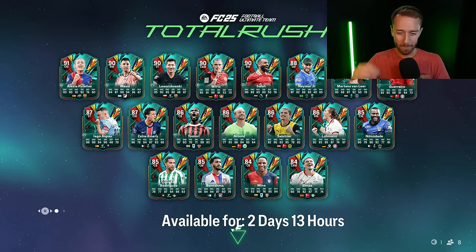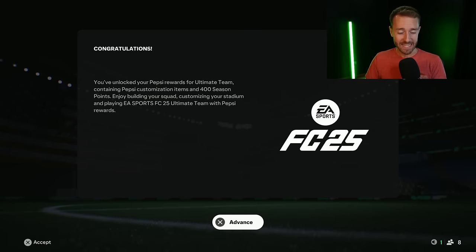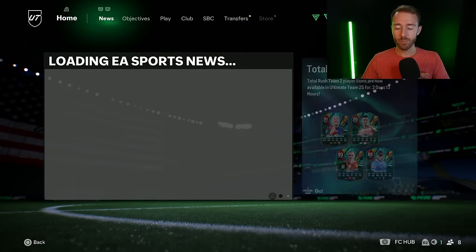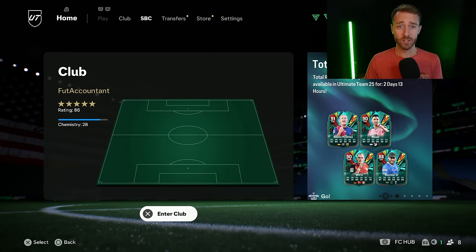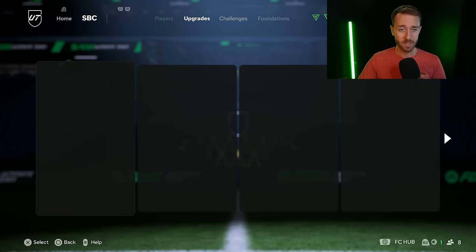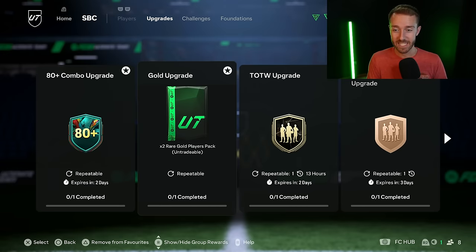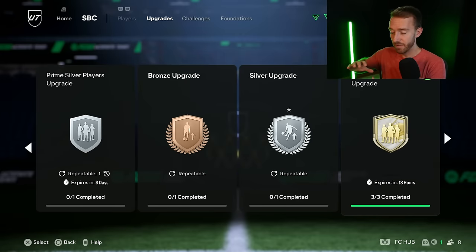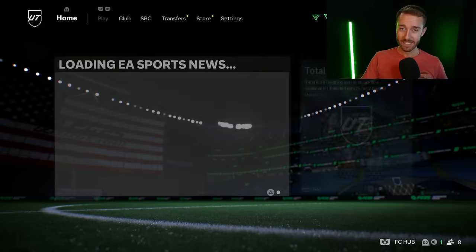Hey guys, it's Nate aka The Foot Accountant. Welcome back to the channel. We have a big day ahead. It is Wednesday today and there is new pack code out there saying that a hero pack is coming today, but it's a different type of hero pack than we had two weeks ago. This also confirms EA is going with the schedule from previous years of Ultimate Team where one week we get a hero SBC, the next week we get an icon, flip-flopping back and forth. So the 87 max icon goes away and the 88 max hero comes in today.